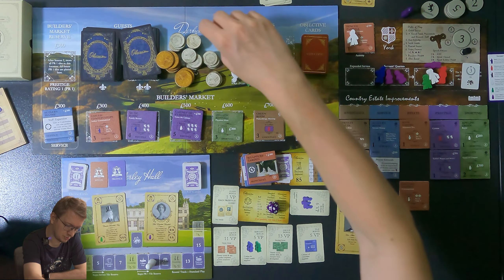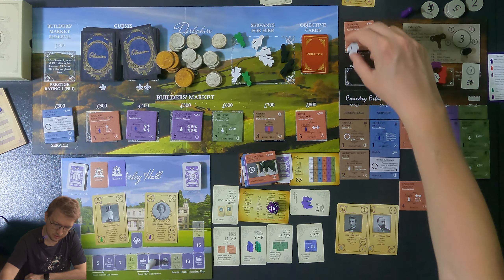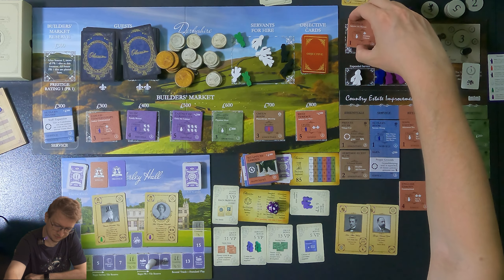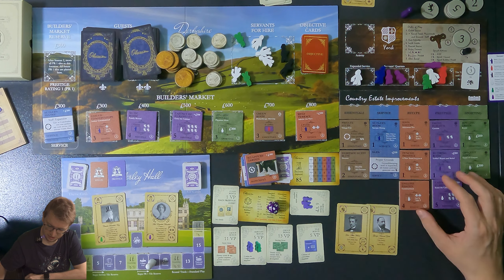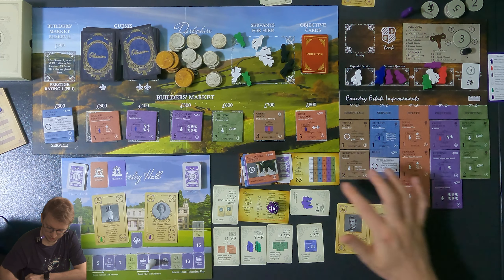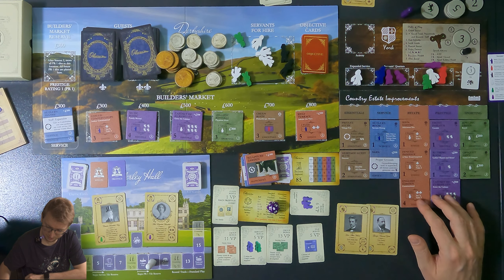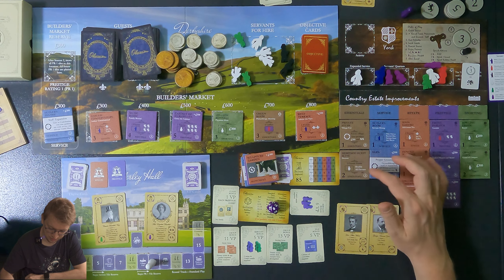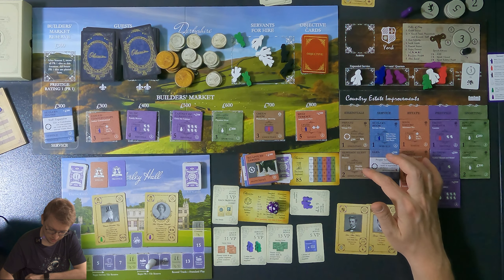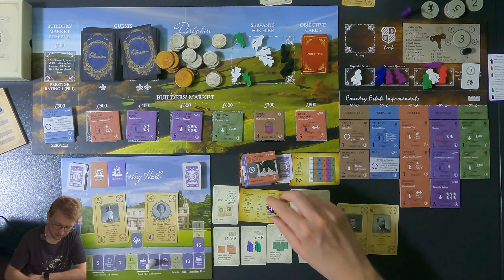I spend all my money to get the cabinet of curiosities. Now I have six points in that category which would tie, six elsewhere to win, and five in another to win. I still lose one category but I have the builder's holiday. Then the AI rolls — 12, buying position four, the hillside kennels.